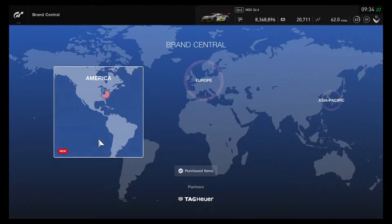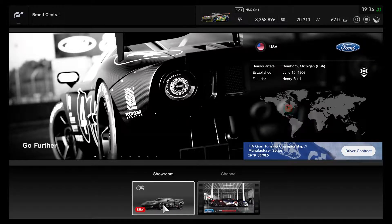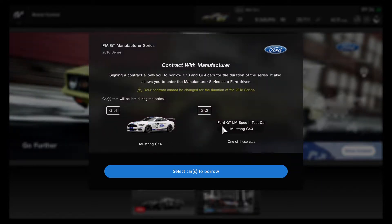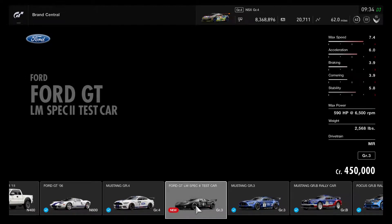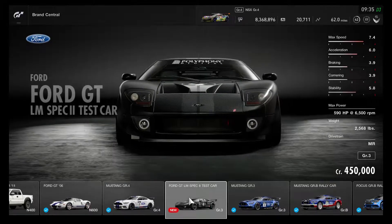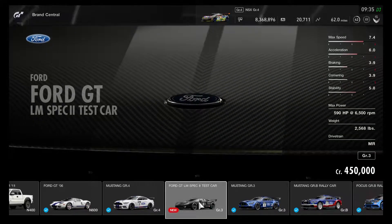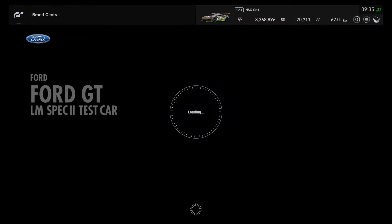I'm going to Brand Central to check out the new cars. Starting with America and Ford — it looks like the Gran Turismo Ford GT has been moved into the Ford section. The Ford GT LM Spec 2 Test Car has been marked as a Group 3. I'm going to buy this race car. It used to cost 1 million credits but has been reduced to 450,000 and is marked as a Group 3 race car.